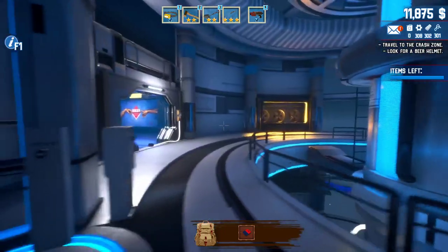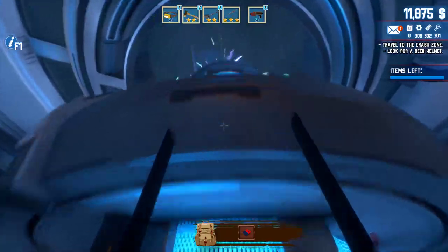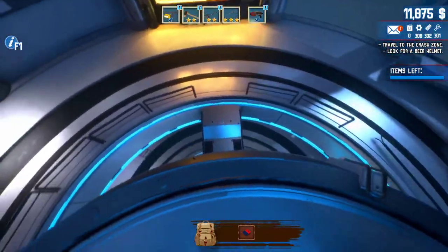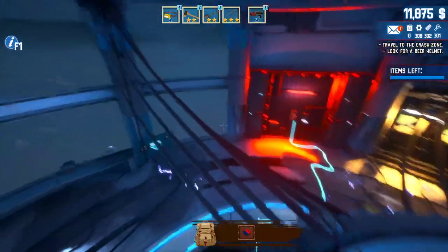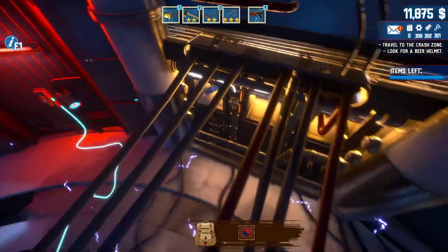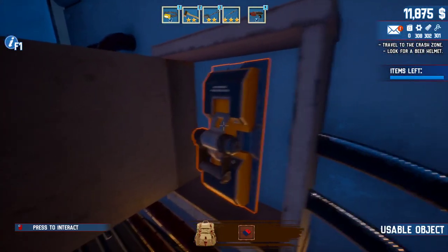Right here there's going to be a lot of electricity. There's another lever that you want to disable, and you want to go up to the top of the ladder. Go to the middle of the map, then walk across, and there's going to be a box there that you can disable to disable the electricity.